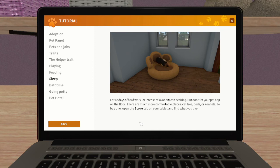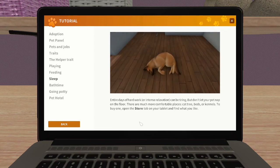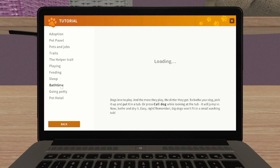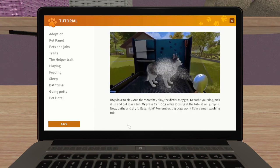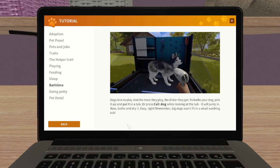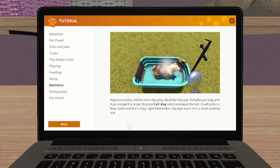Entire days of hard work or intense relaxation can be tiring, but don't let your pet nap on the floor - there are much more comfortable places: cat trees, beds or kennels. To buy one, open the store tab in your tablet and find what you like. There are quite a wide range of different beds available. We didn't find the kennels yet though, so we'll have to look for that. Dogs love to play - the more they play, the dirtier they get.